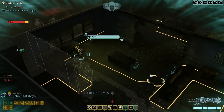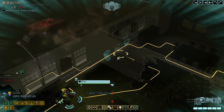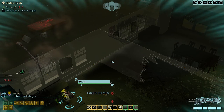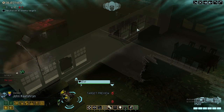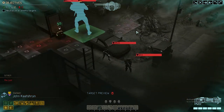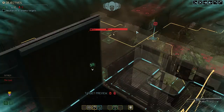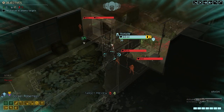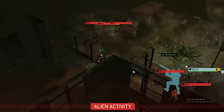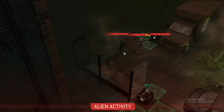It's the first squad of hostiles. Might as well position ourselves over here — full cover and we can get to the balcony. I figured there would be really a lot of enemies down there. We're seeing Elite Specter, Trooper, Stun Lancer, Captain.